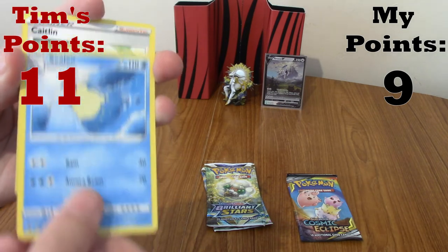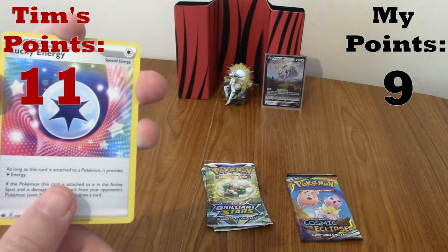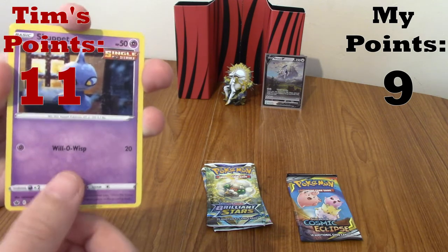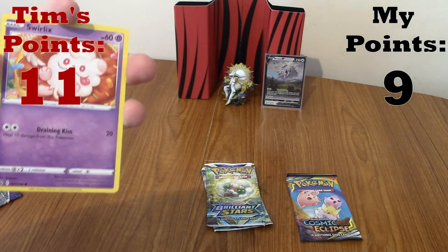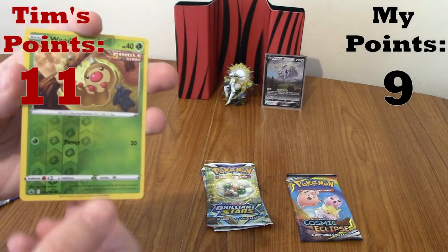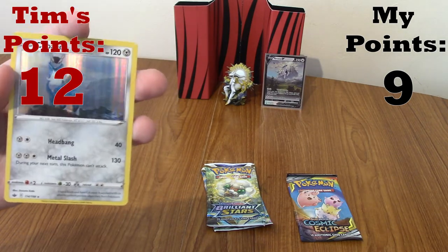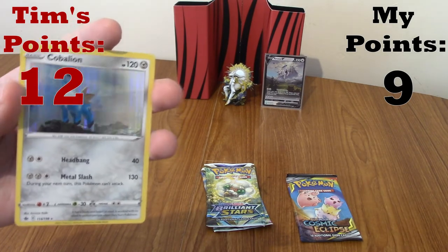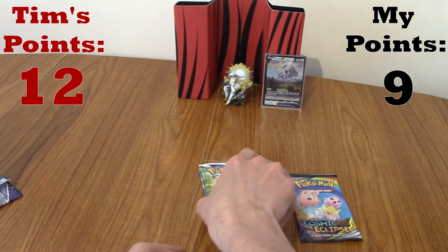We've got Steel Energy, Cyllene, Caitlin - very nice - Lucky Energy, Skwovet, Swirlix, a Reverse Weedle, and a Hollow Cobalion - nice! That's the same thing as Keldeo where it looks like an older set. I'll take that - thanks. And a point. That takes me to 12. So I've got two Brilliant Stars - one of these is Legendary so I'll keep that till the end and we'll do Skyform Shaymin instead.